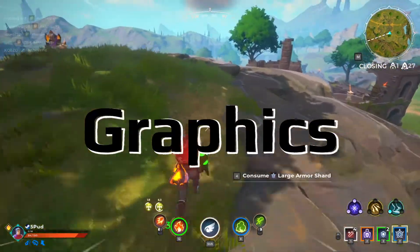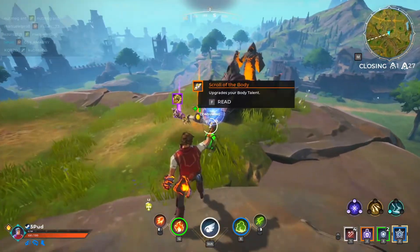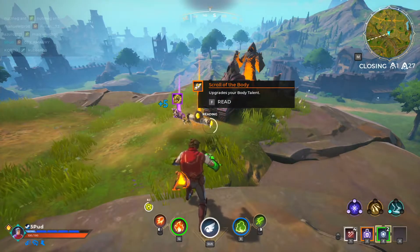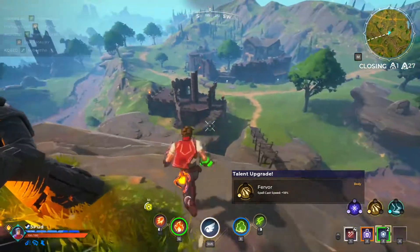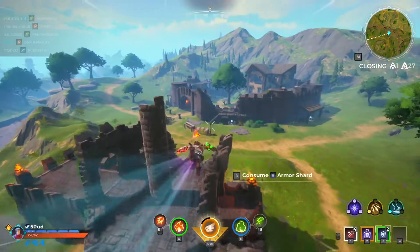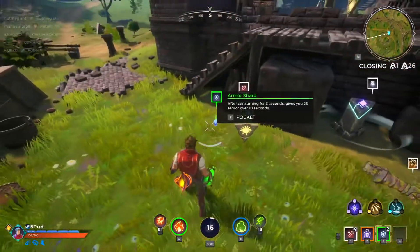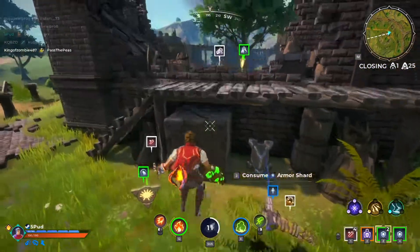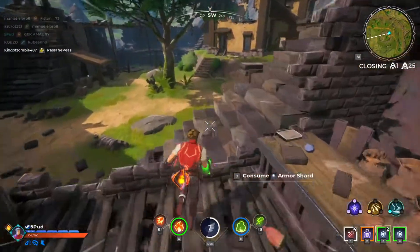The first thing you'll obviously notice about Spellbreak are the graphics. And shit on a brick, I think this game looks absolutely fucking amazing. They're nice, clean, bright, and easy on the eyes. I know this type of style isn't for everyone, but in my opinion it works perfectly for this game's overall setting. Out of every Battle Royale game I've ever played, I find this one the easiest to identify what abilities the other players are using, which helps when figuring out a plan of attack. Their skills depend on what gauntlets they have on, so it's literally as easy as what colours are your arms, my good sir.